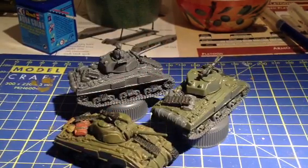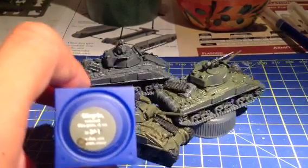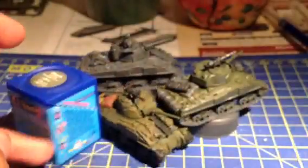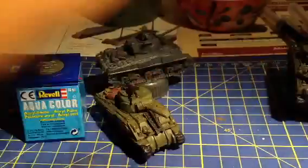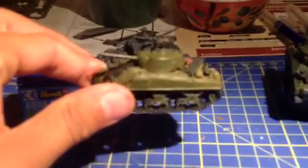I used Revell paints for the tank colour - I used olive green. So if you don't have Vallejo, Revell is a good option, and I think it turned out better than Vallejo colours. I like it.